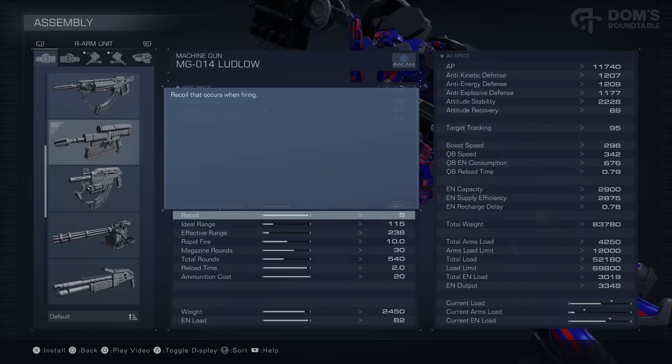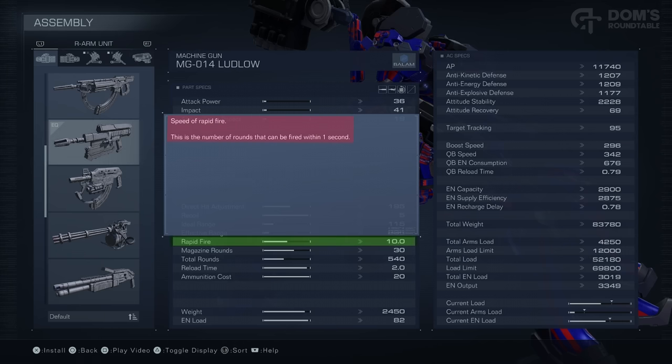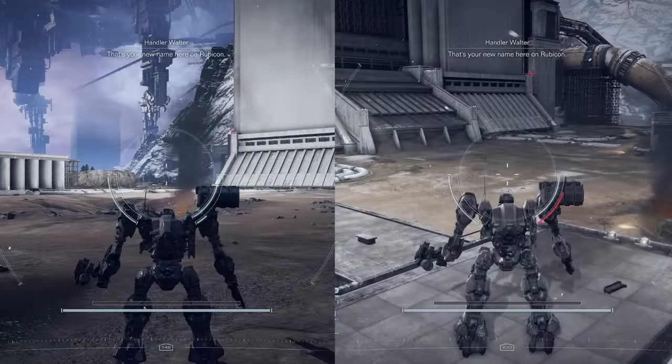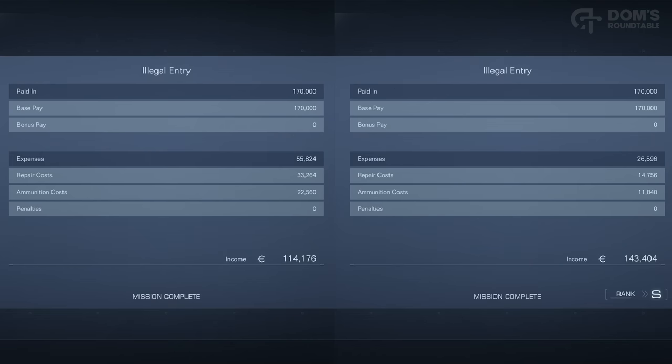Back to the gun I was using as an example. You also have the ideal and the effective range. Basically, if you are outside of these two ranges, your attacks are likely to ricochet, dealing a tiny percent of the damage that they should be dealing. And you can see from these numbers exactly why I like to play with a medium build for my fire control system. Next up is how many bullets are fired within one second, the size of the magazine, how many total rounds you're bringing with you, reload time, and the ammo cost. The ammo cost is far more important than you'd think. You literally are penalized at the end of every mission for how much ammo you have used — i.e. how much money you have spent on the ammo that you have used.